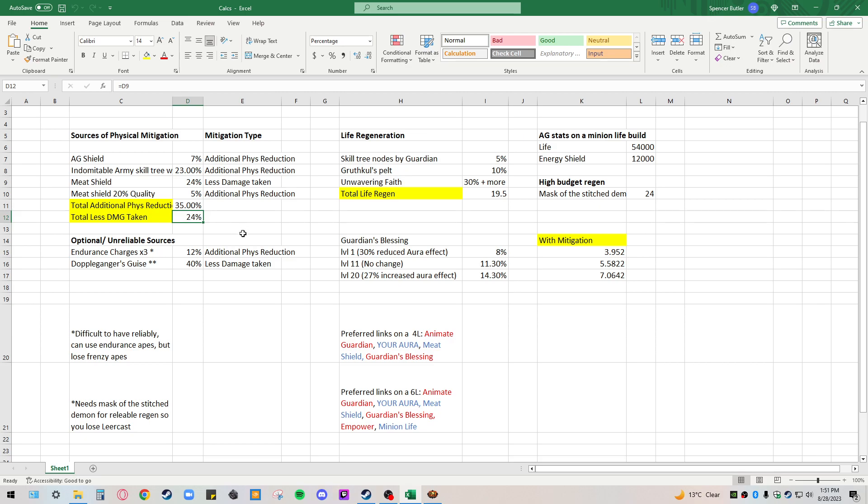So that gives us 35% additional physical damage reduction and 24% total less damage taken. This second value is applied after the first because it's multiplicative. Then there are optional or unreliable sources: Doppelganger's Guise gives 40% less physical damage taken while sane, and your Animate Guardian is always sane. But the downside is it's a chest piece, so if you use it you can't use the Grook's Thules Pelt, which has 10% life regen on it.